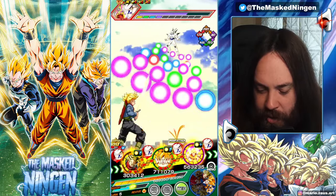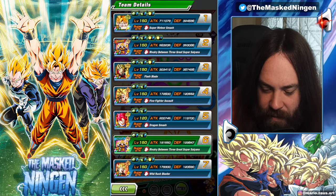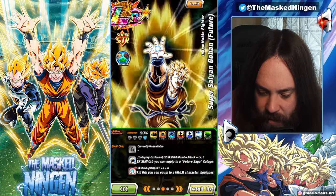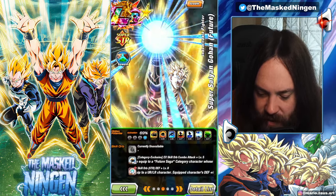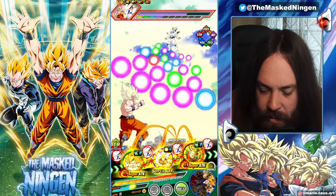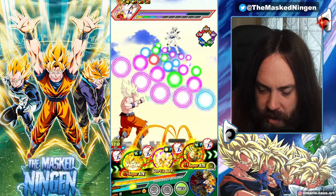My Gohan and Trunks only have one dupe each. I wonder how much dodge he has — surely I wouldn't have given him that much because he's a very defensive unit. He has six dodge and eleven. I guess a lot of the time on certain teams you're going to potentially be using him as a slot one unit, but this works out really nicely.